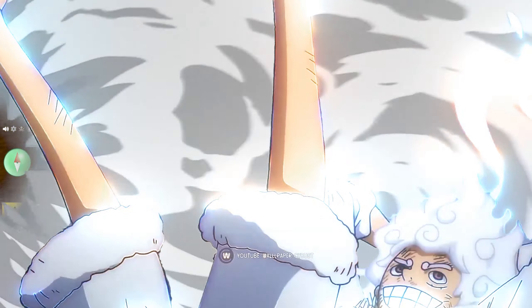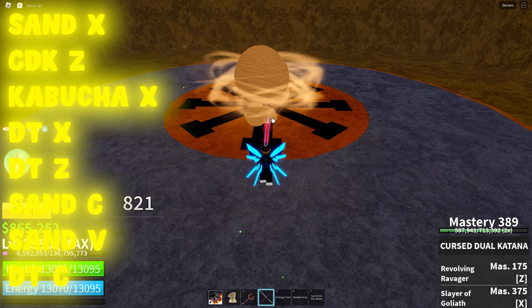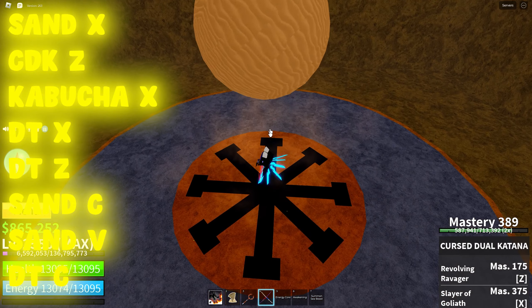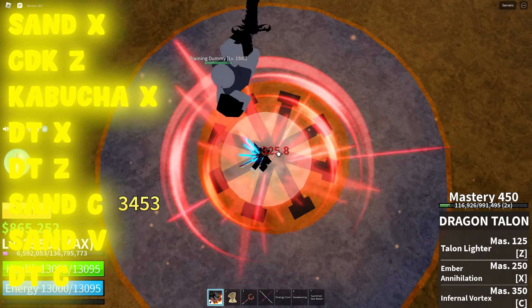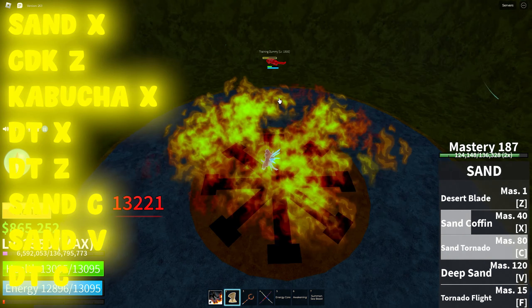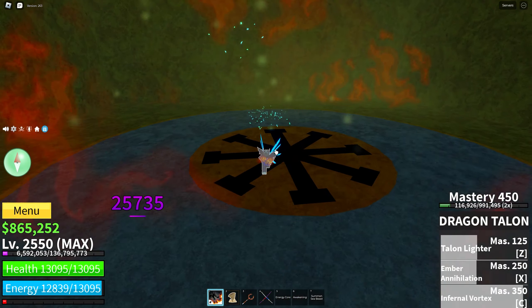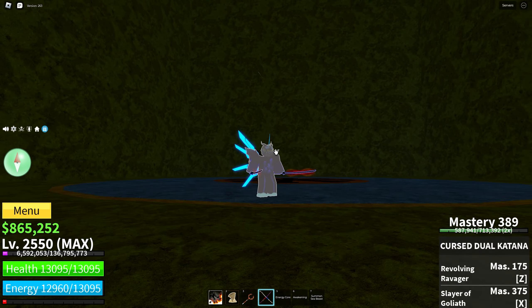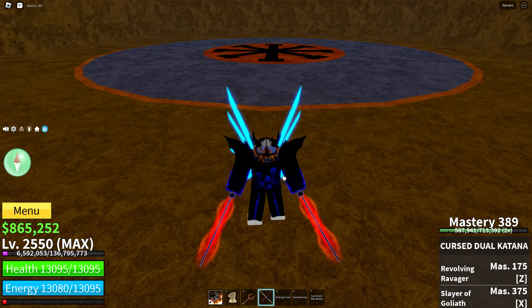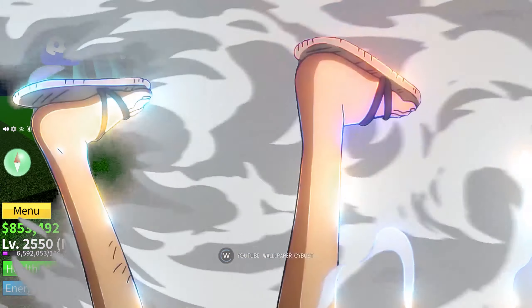Alright, let's go into the combo. Here you see a dummy right here. Let's kill him up quick. Hit him with sand coffin, hit him down. After he gets hit down, he'll normally get hit down by that. Then you hit him with sand tornado and in front of vortex — he should be dead after. Just so you know, the CDK should hit him down, but since he's a dummy he gets hit up by the CDK. Anyways, let's go on to the hero.